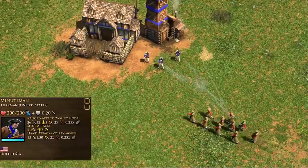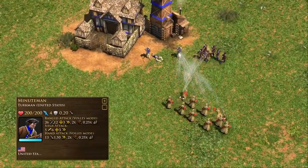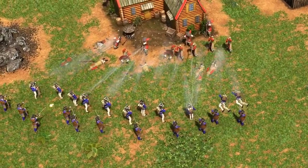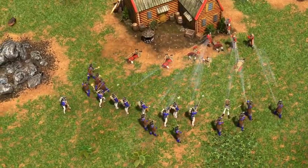The United States can call upon Minutemen from the town center, outpost, and fort to help defend their base or quickly add some extra might to their armies. Unlike regular Minutemen, the United States can call them repeatedly every few minutes and will only ever lose half of their hit points over time, making them more than just a defensive tool.